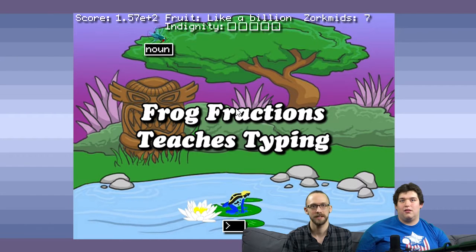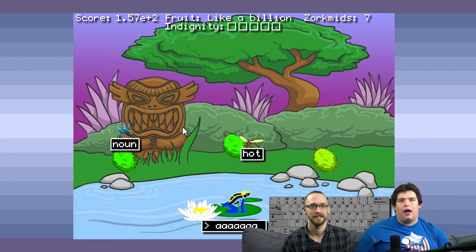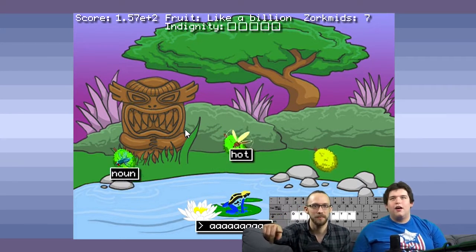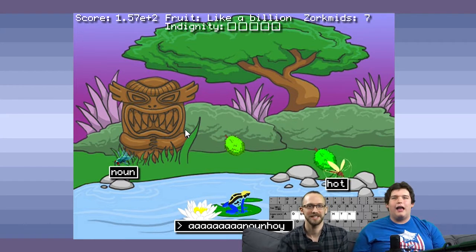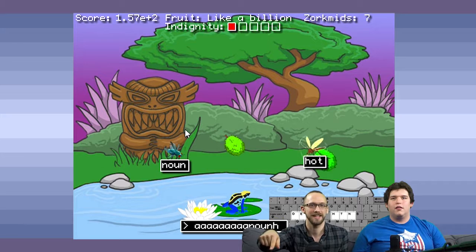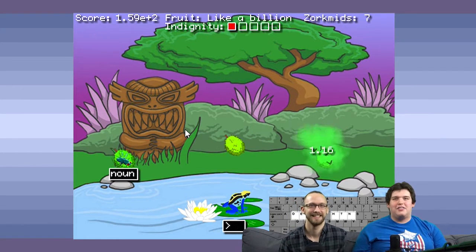So upgrade that jazz. Frog Fractions teaches typing. Wait, what is happening now? Type 'hot.' You've gotta type what's on the bugs. I see — noun, hot. You gotta hit enter each time. Hot. There you go — laser sights, there you go.